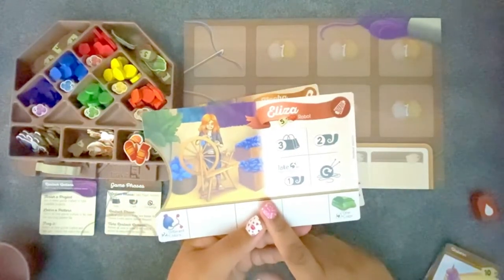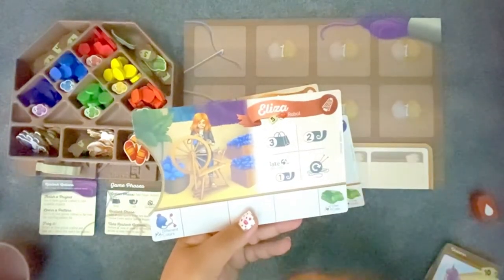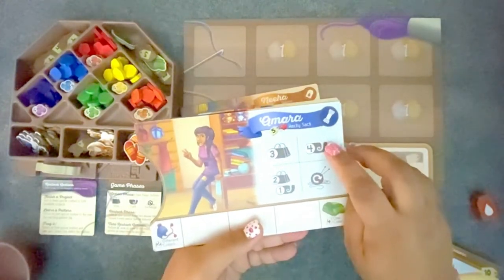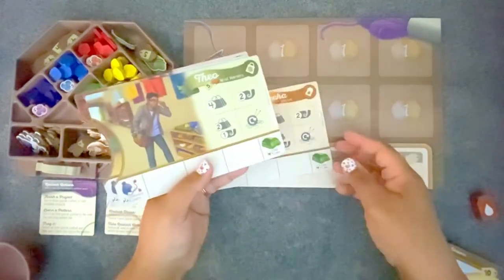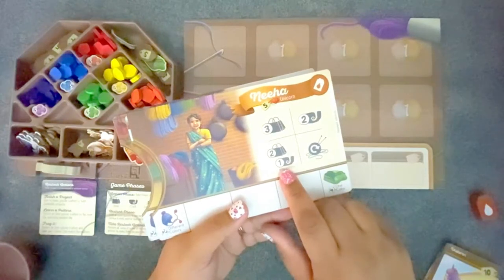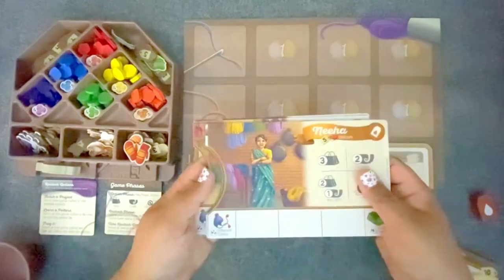For example, Eliza is a spinner, so Eliza can take three balls of one color without having to draw any cards. She gets to take extra yarn when she takes this ability, but she can only craft one item. Amara is a crafter, so if she takes the crafting ability, she can craft four items where Eliza can only craft two. Theo's a shopper, so Theo gets a bonus when he goes shopping. And Neha is a dyer, so Neha gets a bonus where she can craft one item using any colors, but she doesn't get quite as much when she goes shopping. They're all very balanced, but they have slightly different abilities depending on what type of crafter they are. Pick the one that you want to go with.